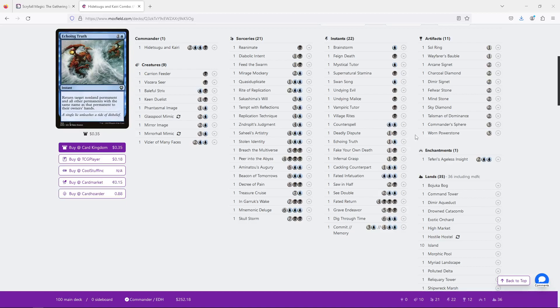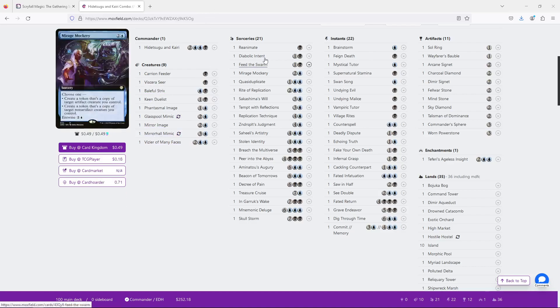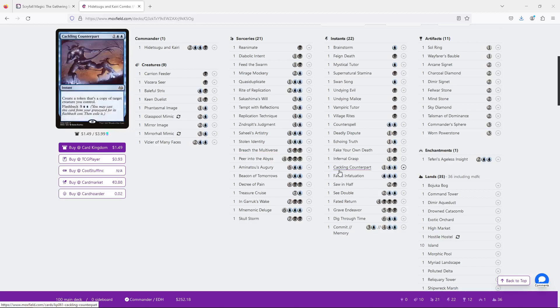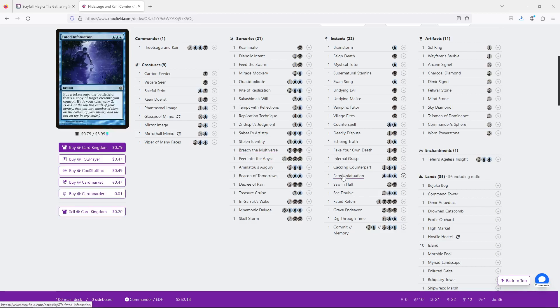Let's go back to the pillars of Hidetsugu. The main pillars are clone cards, reanimation cards — let's say Fated Return — and then payoff cards such as Breach the Multiverse. Now each of these promotes its own ideas, but they do work together within some means. For example, Faded Infatuation is really cool here because as an instant or sorcery, it is a clone effect that Hidetsugu can flip over himself. And if you've already used the legend rule to clone Hidetsugu and Kairi, Faded Infatuation off the top will create another legend, which you can then sacrifice and do the whole thing again.